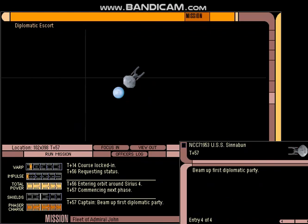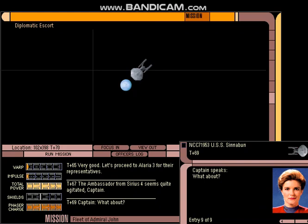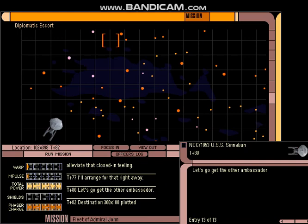We've arrived at our first planet, Sirius IV, and we're beaming up the diplomatic party. The ambassador seems quite agitated — oh no, he's claustrophobic. I think we've got our trusty holodecks to help him feel better.